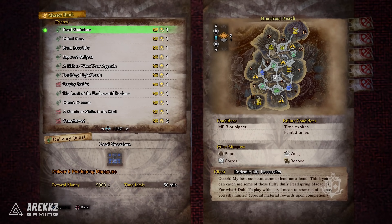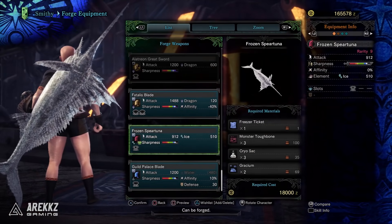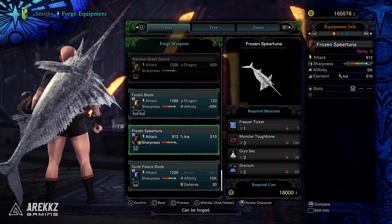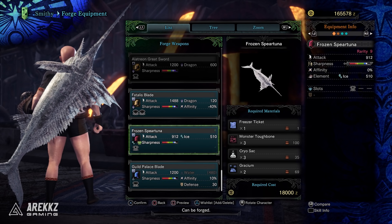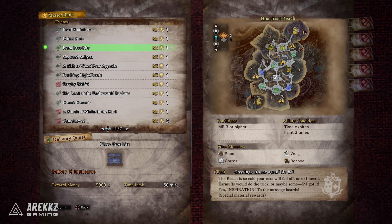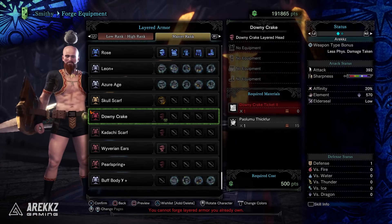The quest Pearl Snatchers is what you need to get the Pearl Spring headgear. Trophy Fission is the quest for the giant spear tuner used as a greatsword — Monster Hunter through and through — so you definitely need it in your collection even just for display. Duffel Duty gives you the parts to craft the Duffel Penguin Mask headgear. Flora Frostbite gives you the Wyvarian ears headgear. And Skyward Snippers is what you need to get the Downy Crake layered armor.